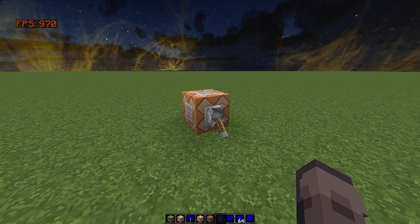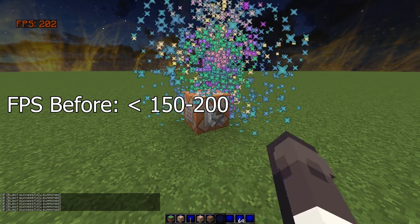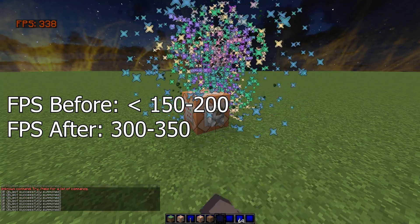For this next demonstration, I have joined a single player world with a command block that summons particles. Without the fix, my FPS drops dramatically to under 200. However, with the fix, my FPS stays well above 300, nearly double what it was before.